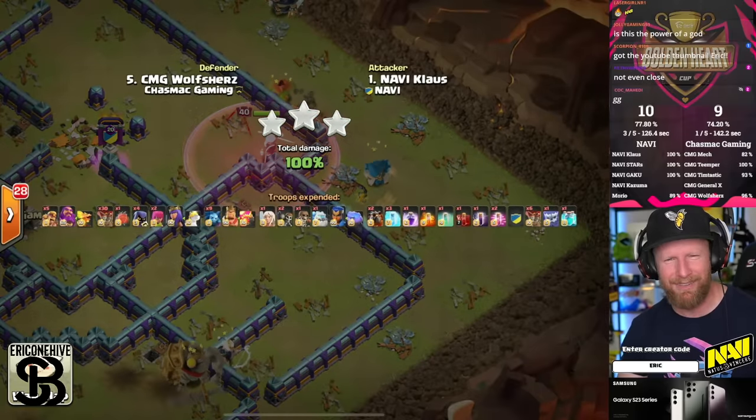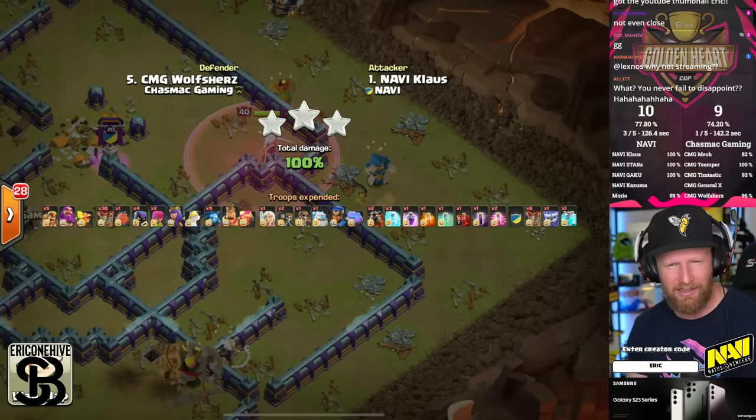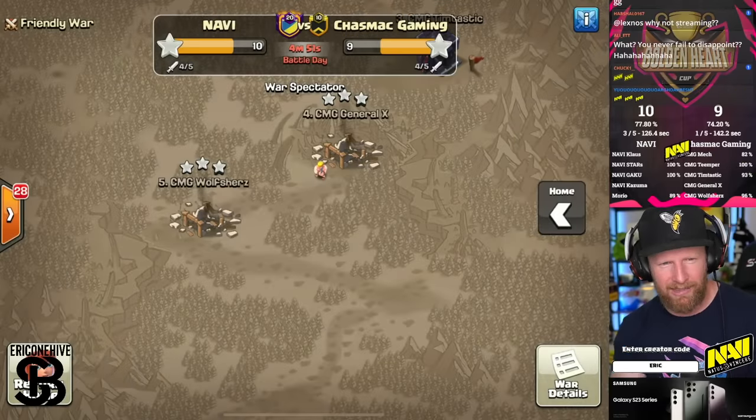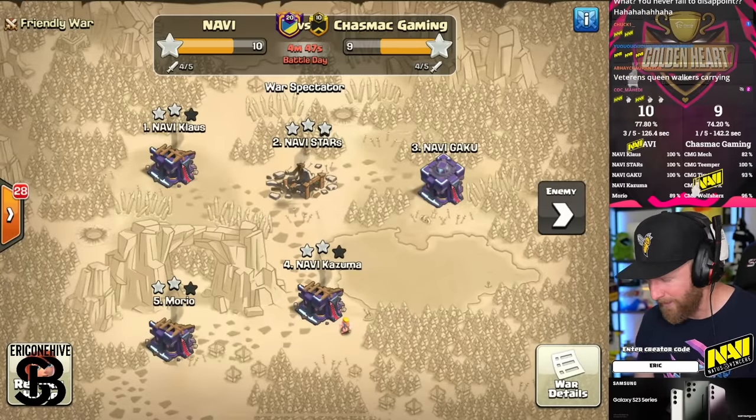Klaus never disappoints — that's what I was trying to say at the start of the attack. He always surprises us, he's always insane. He gets the defenses down, throws his last balloon over the right side to pick up the straggling trash, and hastes his way in to close it out. It's a triple for Navi. They have percentage advantage, and now as we go to the final exchange they're a star up. Chaz Mac will need a triple — General X and Kazuma will be the final closers.